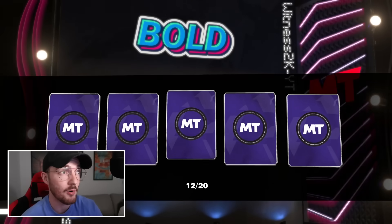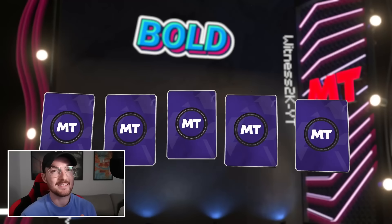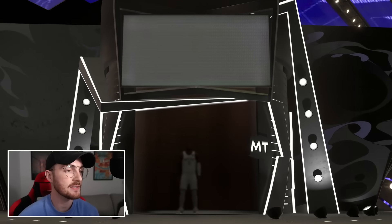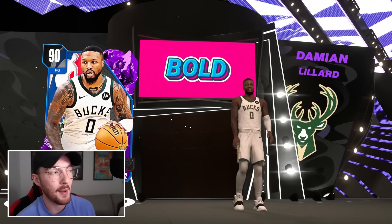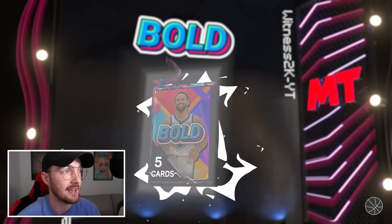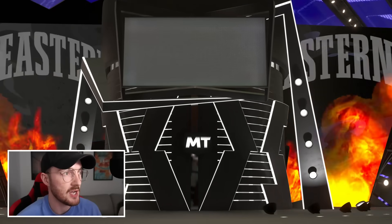The equal chance packs give you the best chance at a dark matter, no doubt, but they also give you a good chance at a pink diamond or Galaxy Opal. And 45,000 VC — how many of those equal chance packs will it take until I get a dark matter? It feels a little risky. But I feel like with a 20-box I'm making a full pack opening video, so regardless I'd still say packs aren't worth it no matter what, unless it's 100% free. But if you are itching to open something, your best chance is that equal chance pack if you're trying to get Steph Curry.